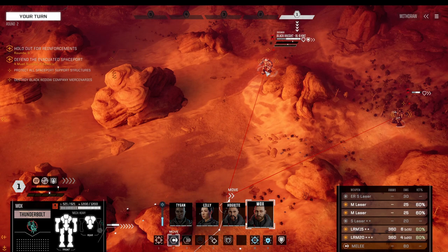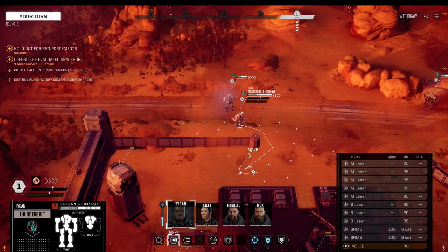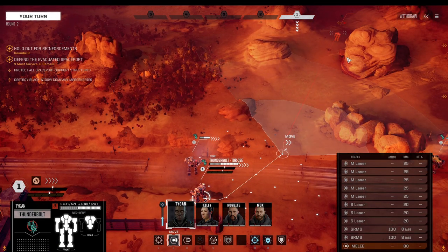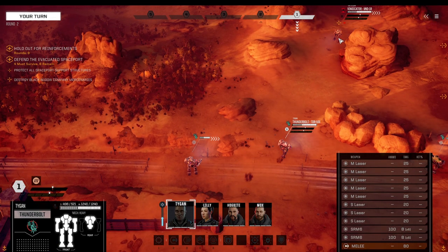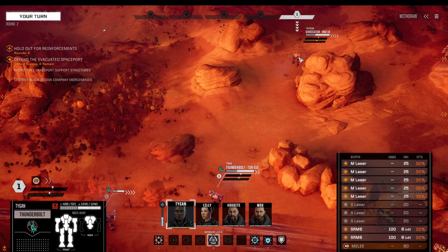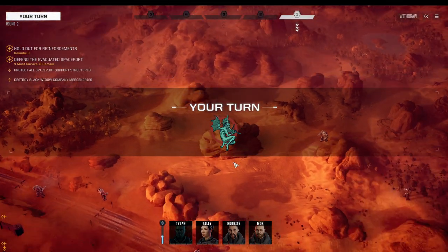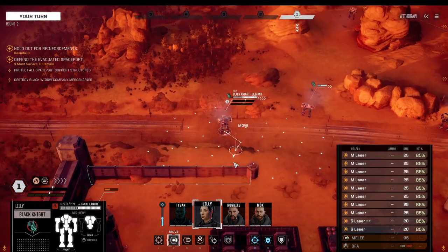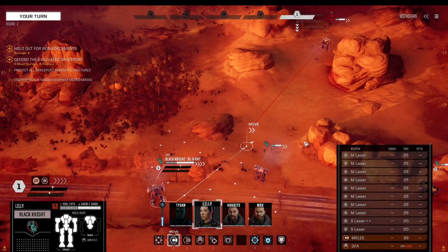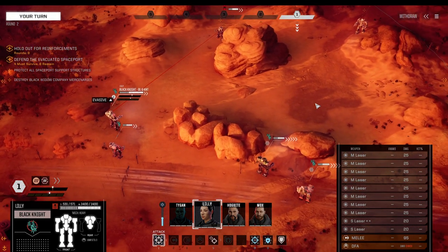This guy here has 40% damage reduction. Let's use Taigen first with the Thunderbolt. There is a Vindicator over here that just uses evasion, and we're moving up on our Black Knight.